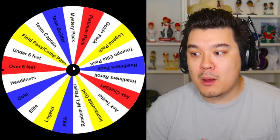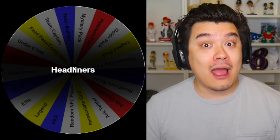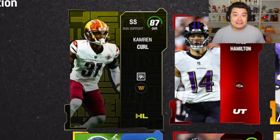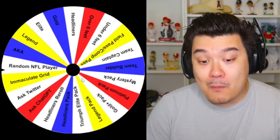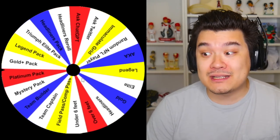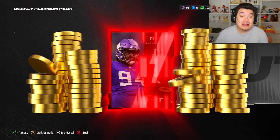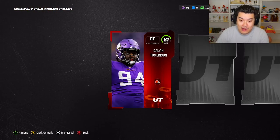We're starting to get the weapons going for Warren Moon, I'm liking the team around him. Another headliners player — I think this is a perfect opportunity to get my user because I'm gonna be adding Cameron Curl into our lineup. We started off slow but we're starting to get some big players into the squad. Platinum pack — I'm gonna open this weekly platinum pack for this one.